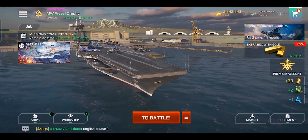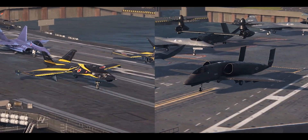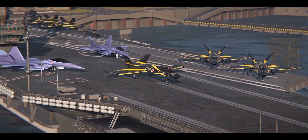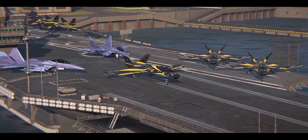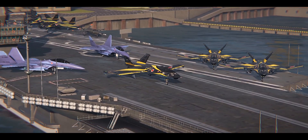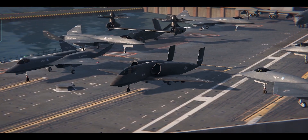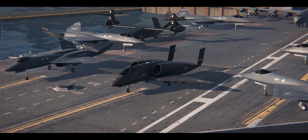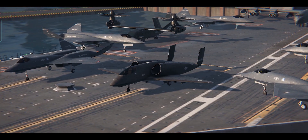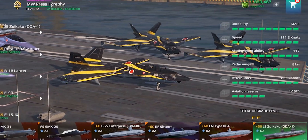Hey everyone, today we'll be taking a look at the A-14B Equalizer and F-90. The F-90 is a concept of an advanced attack aircraft for the Japan Air Self-Defense Force and is one of the VIP items for the current season of Battle Pass. The A-14B Equalizer is a concept of an advanced attack aircraft to replace the obsolete A-10 Thunderbolt, and is the latest Art Coin exclusive aircraft in the game.